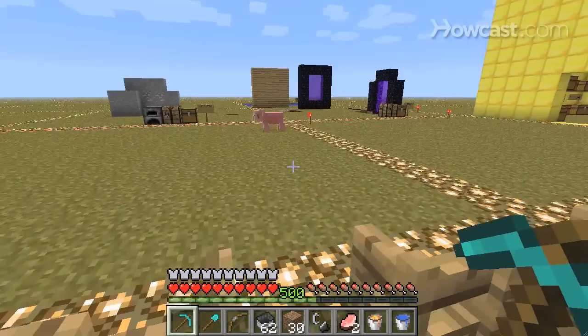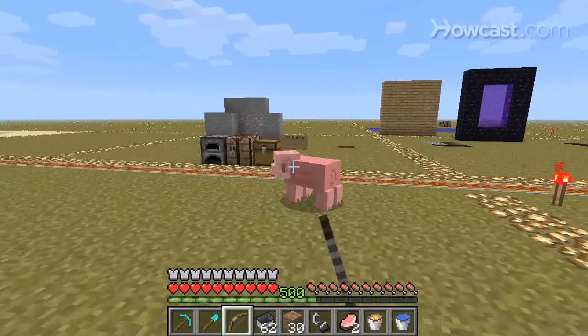So that's pretty much it. That's how to make a saddle in Minecraft. I'm gonna kill this pig now.